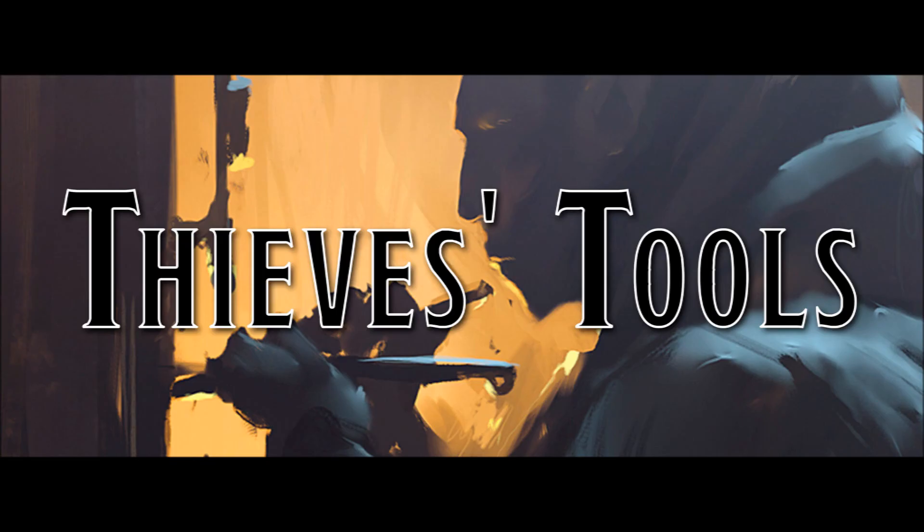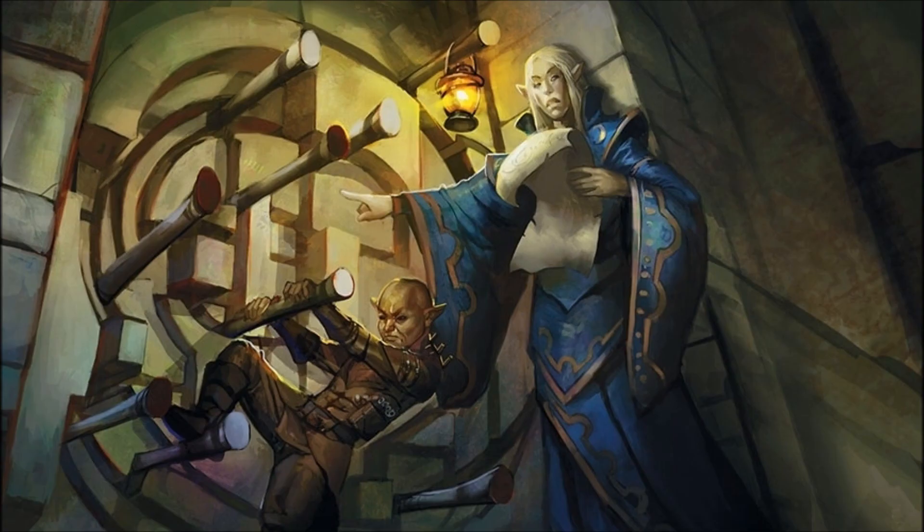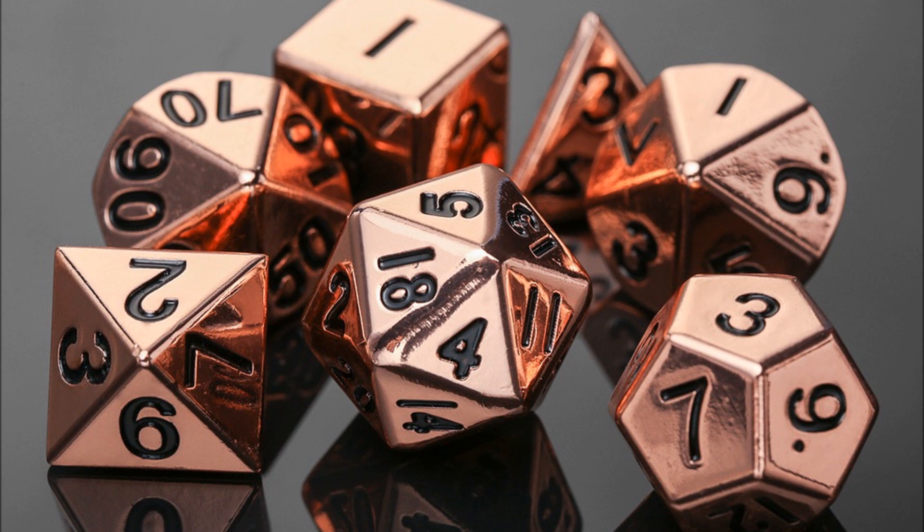Proficiency with thieves tools lets you add your proficiency bonus to your ability check to disarm traps or open locks. Proficiency with thieves tools also grants you general knowledge of traps and locks. That could mean that Dungeon Masters don't need to require a dice roll for general knowledge such as a DC5 or DC10 check, which is very easy or easy.